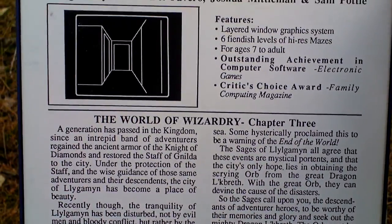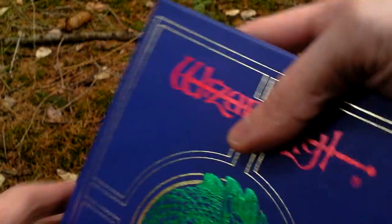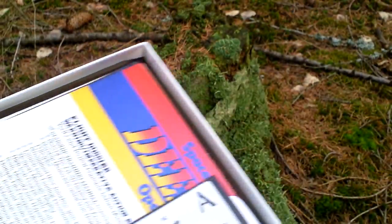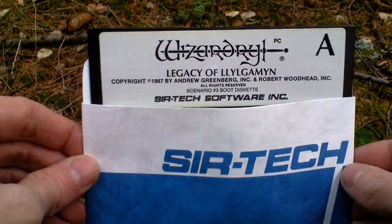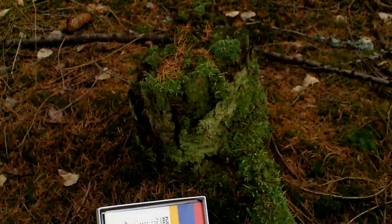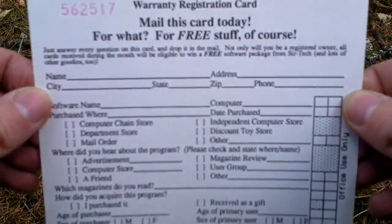Here on the back side there's a picture from the game, features, and some text about the game. If I open the box, first of all there is the game itself on one five-and-a-quarter inch disc — this is it.